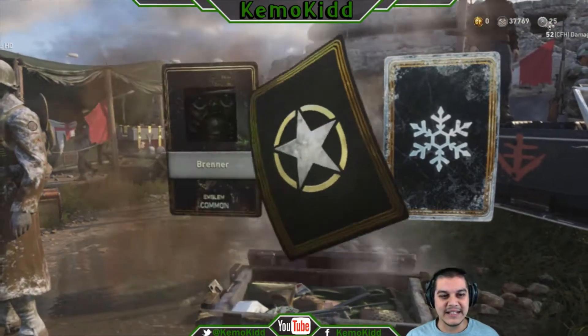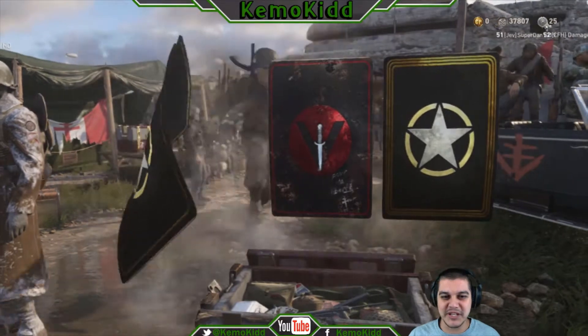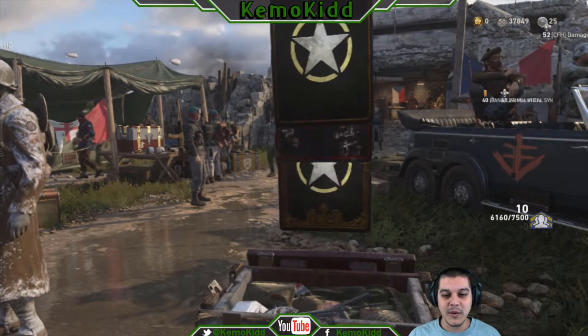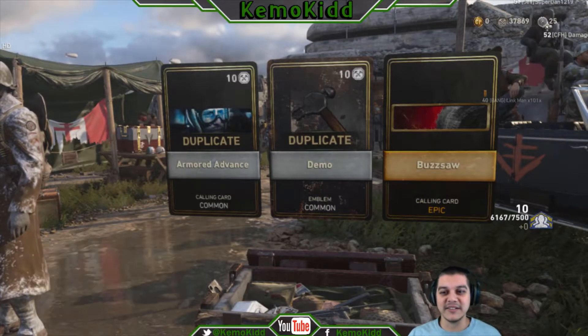Boring, boring, boring, but a new emblem there. Please be towards a weapon — save me a little bit of scrap. Weapon XP, I'll take that. Duplicate, duplicate, whatever. Come on epic, give me something good here. Epic — yay, a calling card. That's what I always wanted.